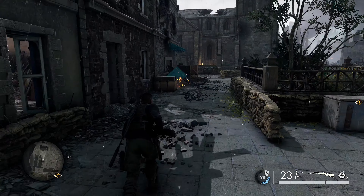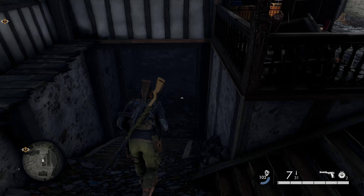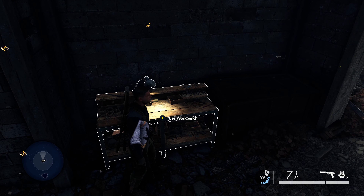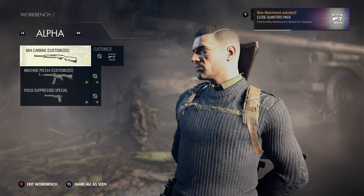From that, we're going to get our first workbench. Just head back down the stairs, hang a left, and go into this small building on our left-hand side. Immediately turn left so we can go down into the basement where we'll find our first workbench of the mission. Go ahead and interact with that — you'll also get the close quarters pack for interacting with the alley workbench in this mission.